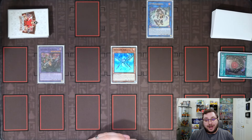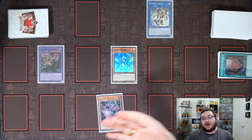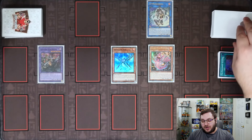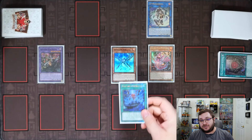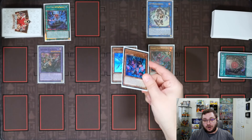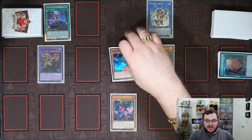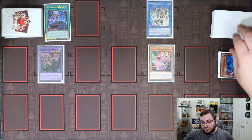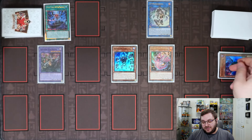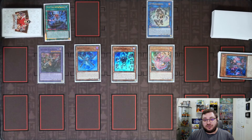We normal summon Snake Eye Ash, activating its effect to add our copy of Snake Eye's Poplar. Poplar activates because it was added to hand, summoning itself to our side of the field, and we use its on-summon effect to add Divine Temple. We activate Divine Temple, placing Snake Eye's Diabelstar from our deck to our spell-trap zone. Then we use the effect of Ash, sending itself and the Snake Eye's Diabelstar to the graveyard, summoning out our copy of Snake Eye Oak. Oak on summon targets Ash to resummon it.